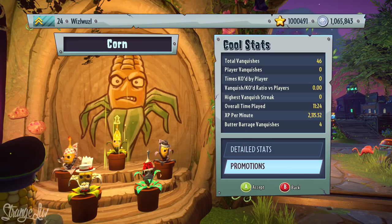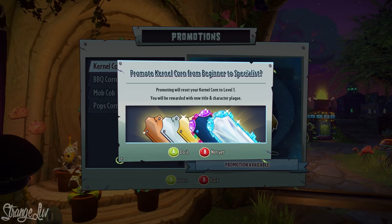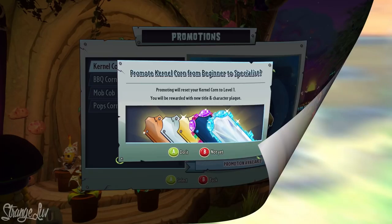Going back to that promotion screen, players can earn XP and level up each individual character and grant them a promotion. Once a character gets promoted, you get a fancy new plaque to show off that appears on the tombstone when you vanquish people. Based on the image, it seems there's a brown, silver, and gold plaque, then maybe a jewel plaque, and finally a diamond or platinum plaque — all of which look very snazzy.